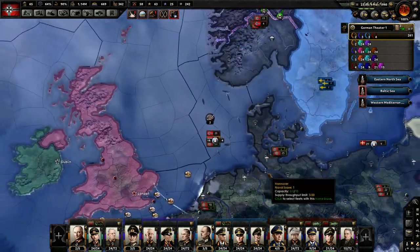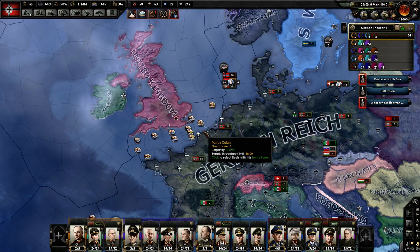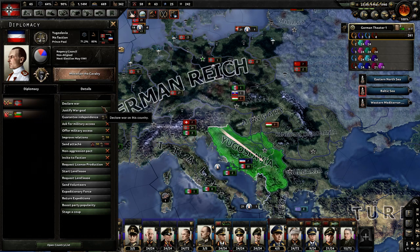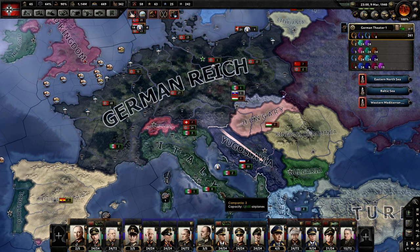It looks like we will be attempting the crossing, so we're going to go a little non-historical. I looked up when Yugoslavia was invaded and it actually was not until 1941, so we don't need to worry about that yet. We just demanded Slovenia and we have a war goal against Yugoslavia. We might have to actually declare against Yugoslavia if someone else starts to attack them, so it's nice to have that war goal.